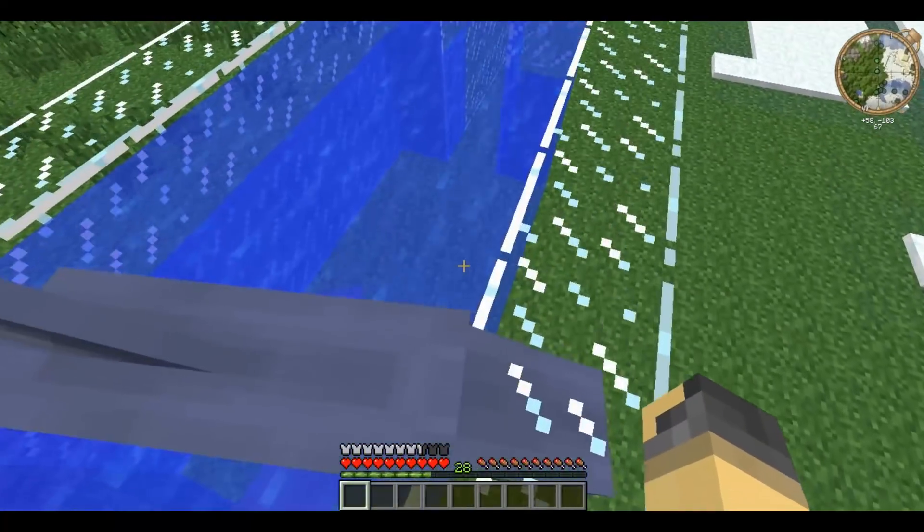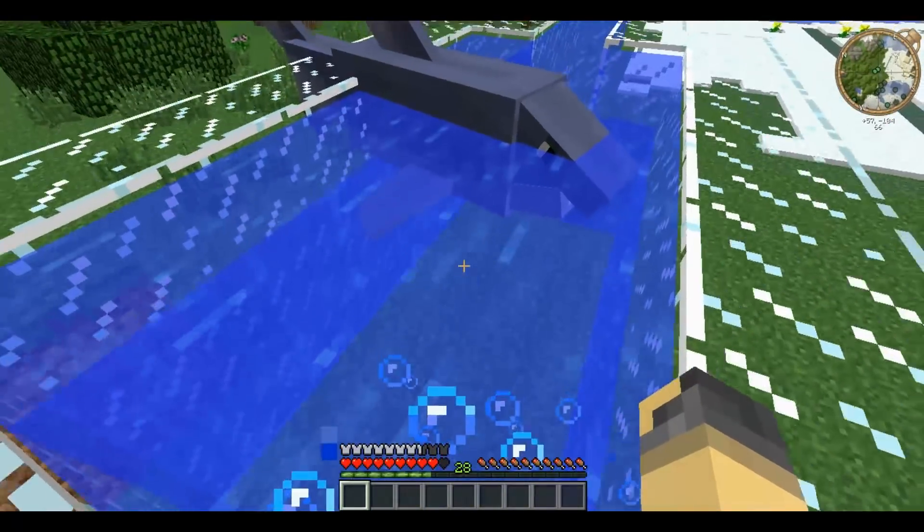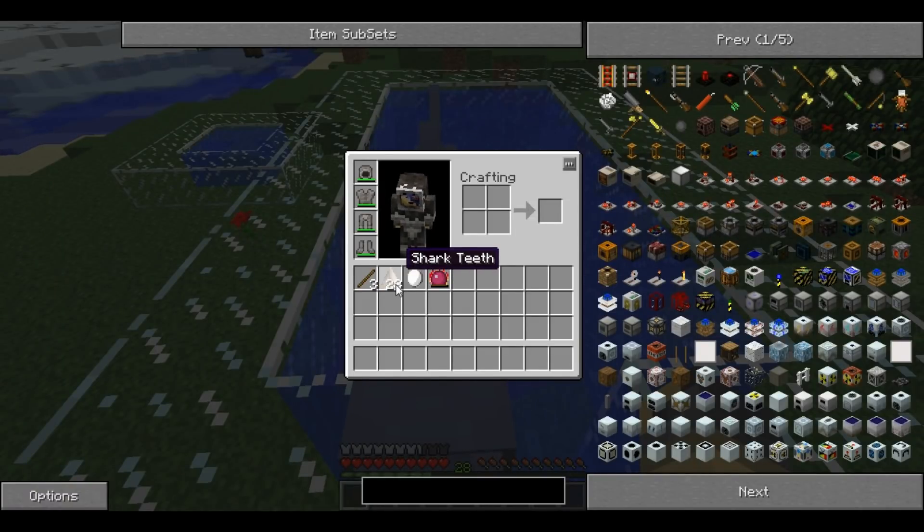They cannot actually harm you unless you're in the water with them, at which point they do one heart of damage. Killing a shark can yield one of two items: shark teeth, which can drop anywhere from zero to four, and shark eggs, which have a 10% chance of dropping.